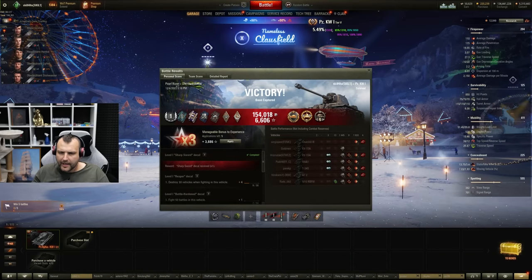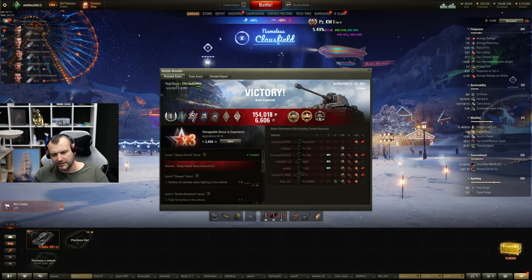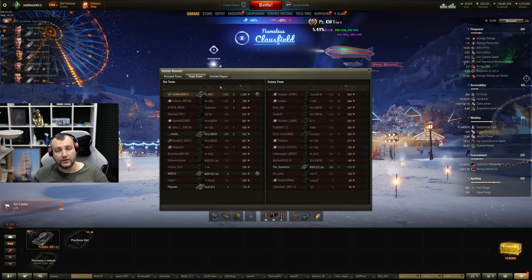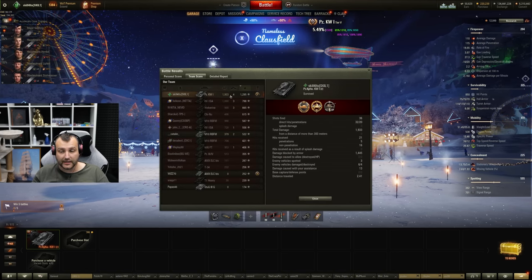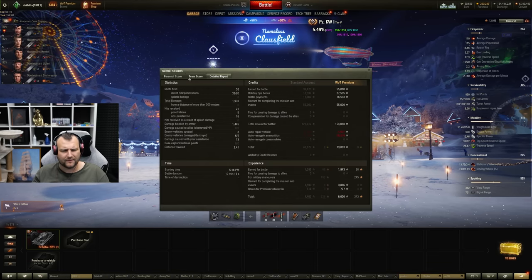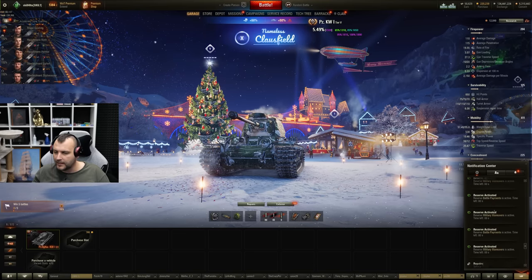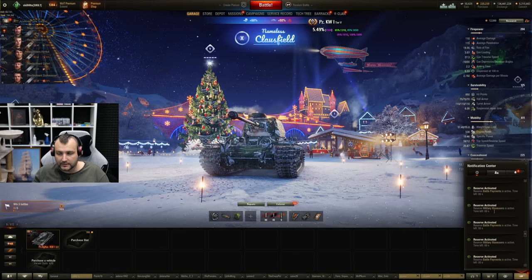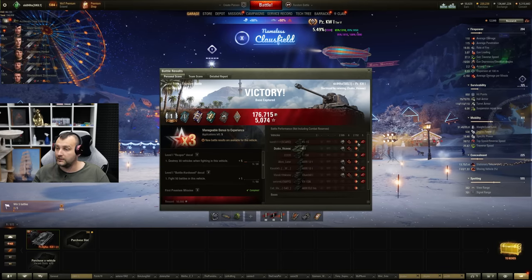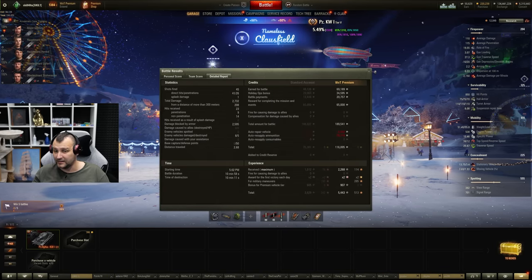And we are back. We made 1,900 damage, a bit of assisting damage, and a couple of kills. Hip hip hooray. In the end of the day, we are topped by experience, topped by damage, and we have quite a bit of profits as well. Important thing to say — I played a warming up round with this vehicle because I had no clue what this tank is all about. The warming up round was 2,700 damage and 1,500 base experience, and not an ace.